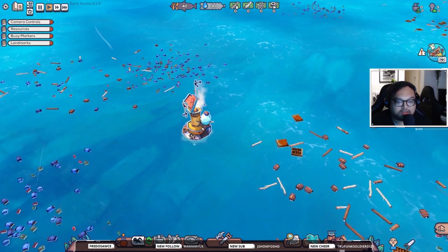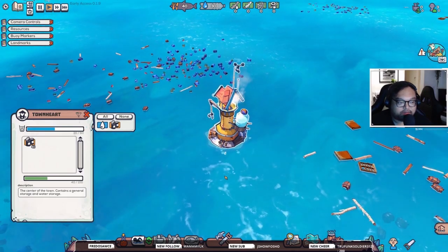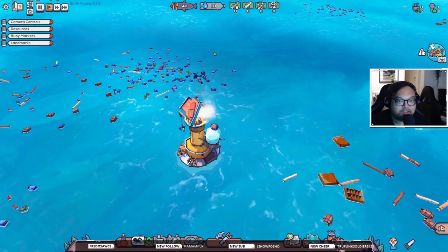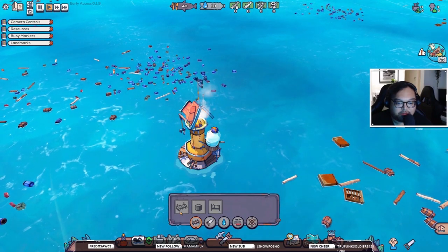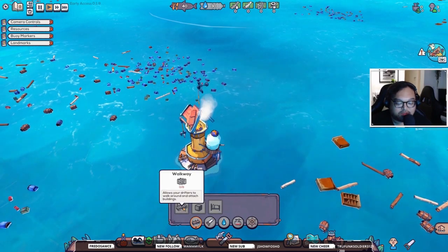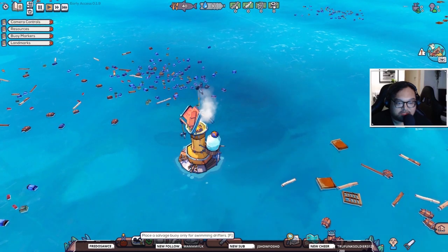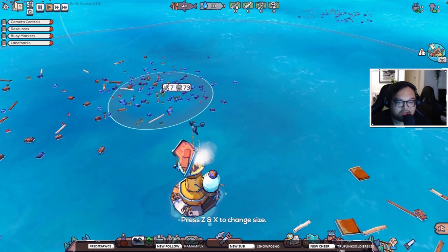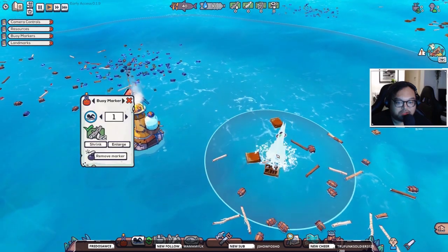Okay, how do I play? Town heart — build. Place a salvage buoy. I guess I want to salvage wood.